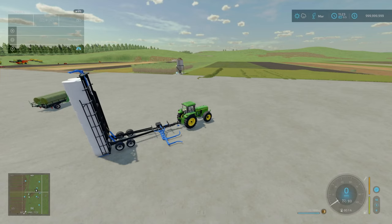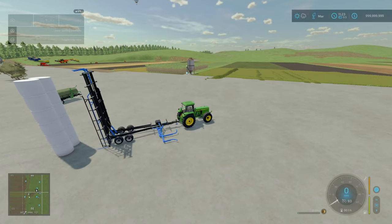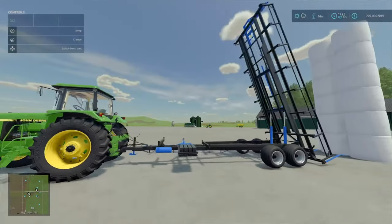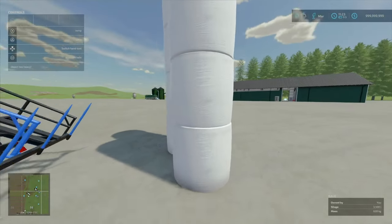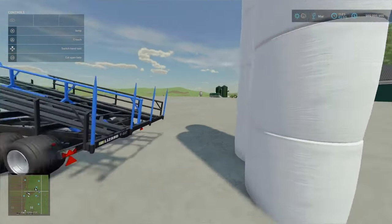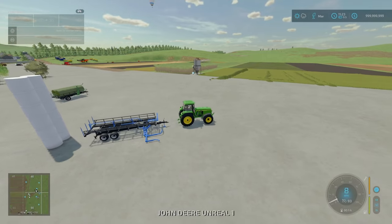L1 and Triangle to unload. Love the hydraulic effect. Got your bales here deposited. That is all of your mods today for the 17th of April.